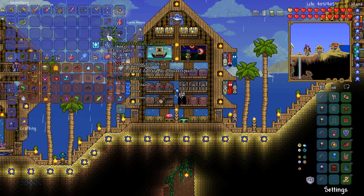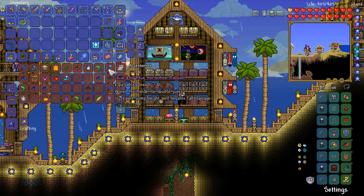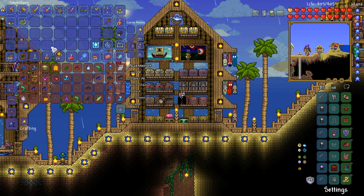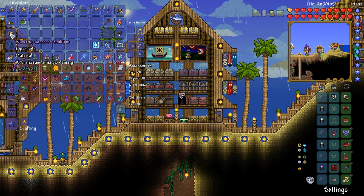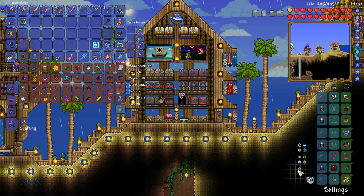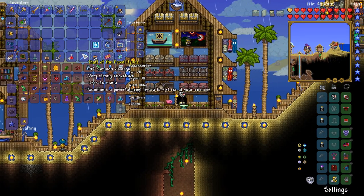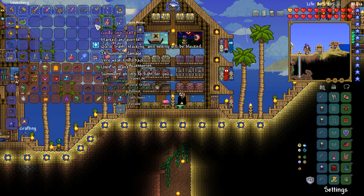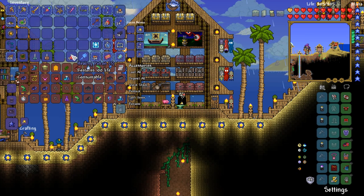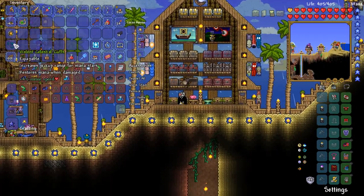I was looking for the accessory — mechanical glove. We are running low on inventory space. The horseshoe balloon has been very good, but I think its time has come. I'm going to start storing all of my emblems in my money trough, and the star veil can be an interchangeable one. The mechanical glove is there and we are looking good to go — it is three o'clock in the morning but I felt like being productive, so yes, we're playing Terraria.